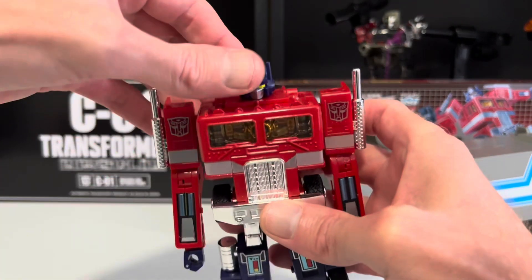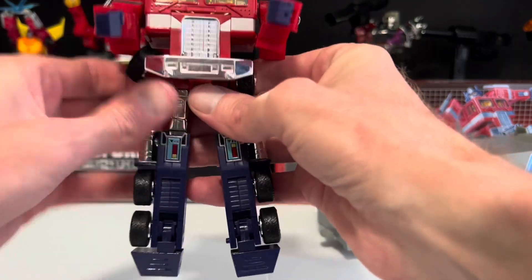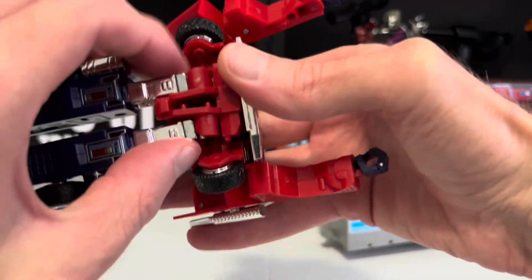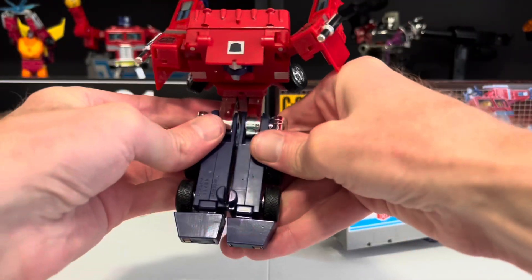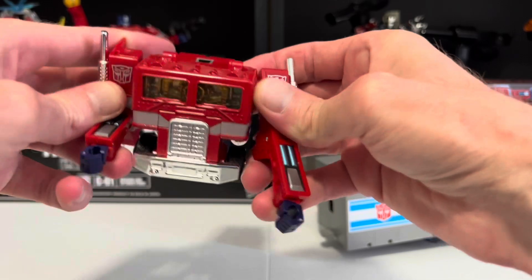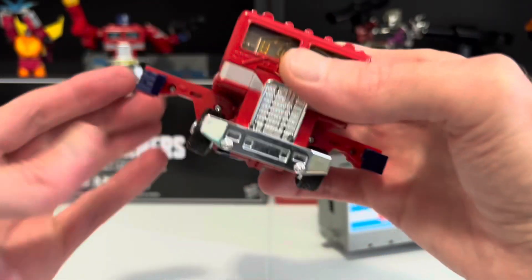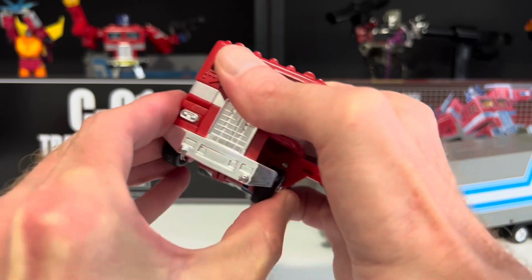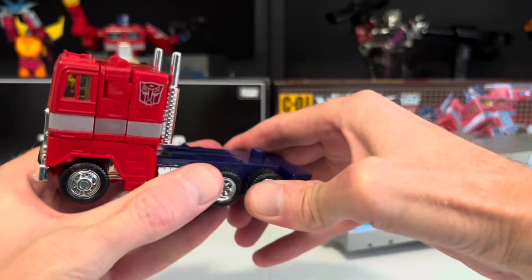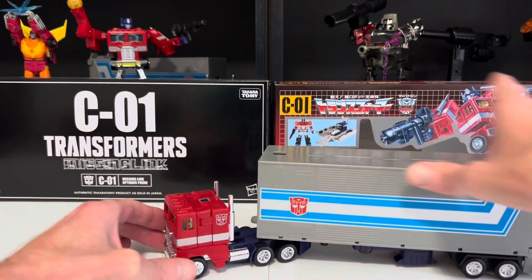Now Optimus himself — flip that head back. Get these arms out of your way. Bring his feet back down. Move these wheels to the side again temporarily. Bring the legs back up. Clip the hips back together. Clip his legs back together. Move these wheels back in. Go ahead and bring his arms back in. Bring his fists in, and then bring the forearms back into place — one, and two. And then finally, reattach him to his trailer. There we go — and back to a truck.